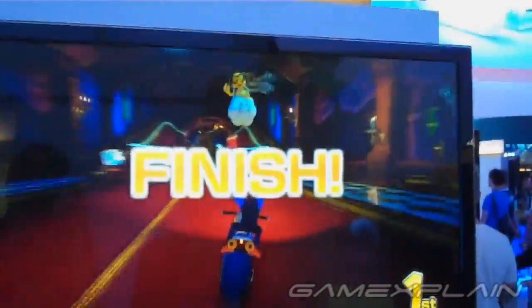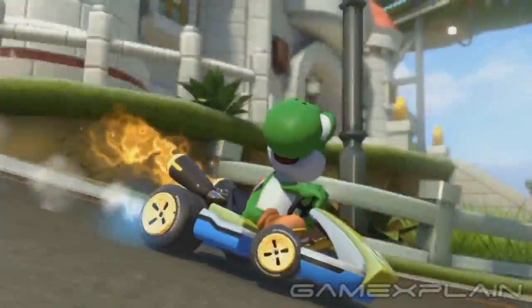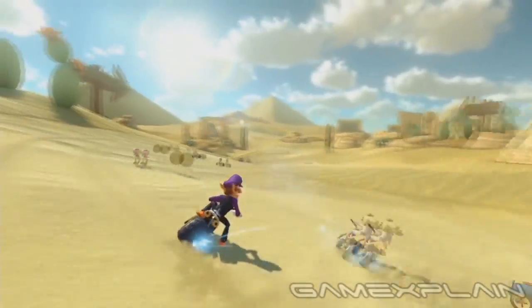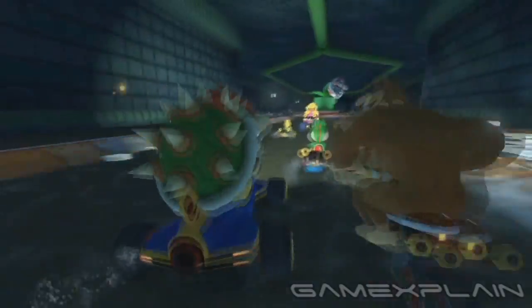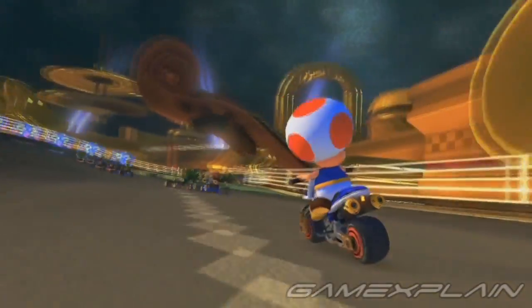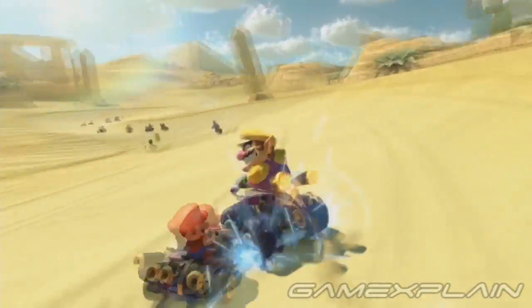The trailer actually reveals snippets of 5 more courses. Three of them we've seen before: remakes of Dry Dry Desert from Double Dash, Music Park from the 3DS version, and Piranha Plant Slide, also from the 3DS. There seem to be no appreciable differences we can tell from these clips, besides a vast increase in overall visuals.